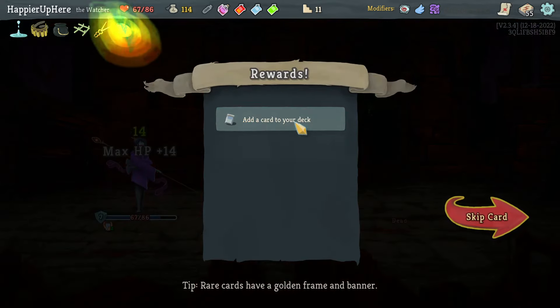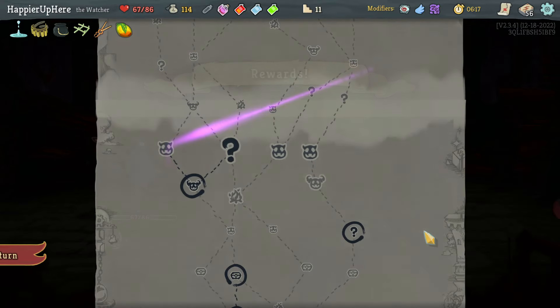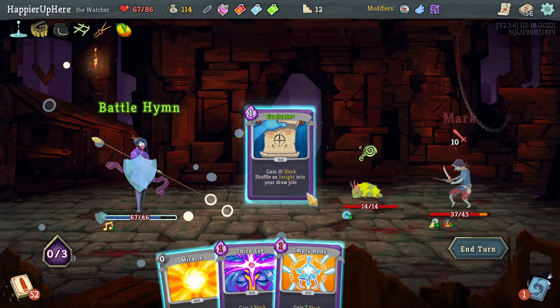Got Mango — and pick up Race to make sure we buy at 14 — which is great. Cut Through Fate, Empty Fist, Follow-Up — let's take another Cut Through Fate, that will be my Collector bonus for that. Good. Here I got the Looter — let's target the backliner first. I'll do Pressure Points, Battle Hymn, and Evaluate.